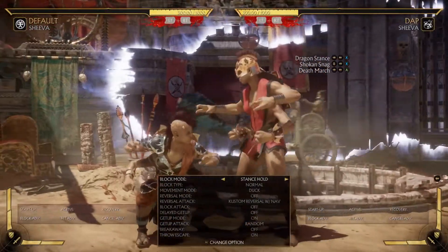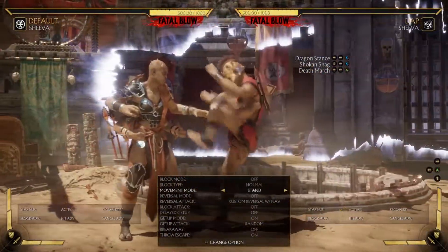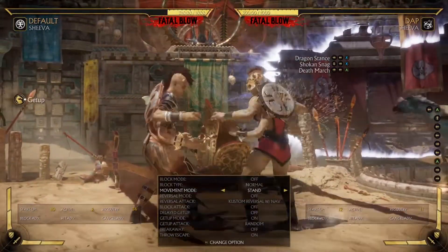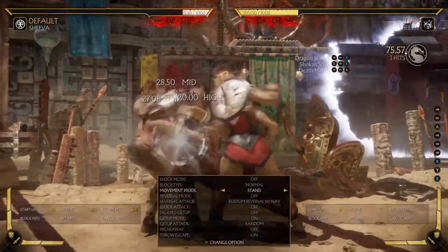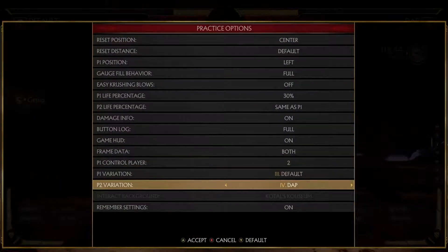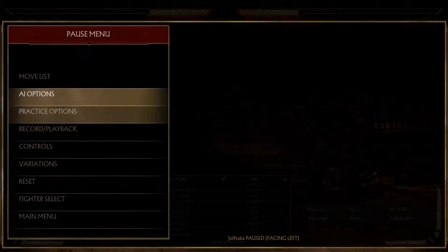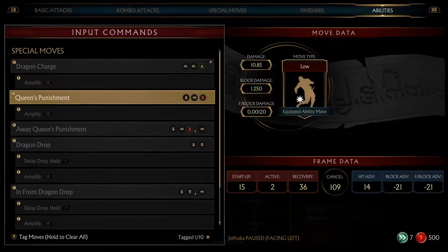If he's ducking you have to yolo it — absolutely have to yolo it. So either you do this, or you do this, and then I still have my death march which has all sorts of fun things that you can do with it, including your launcher. There's another one too that I really like — she was the type of character that had three very good standard variations that you can still use today. I still use standard sometimes.